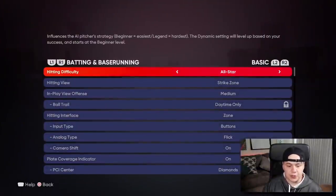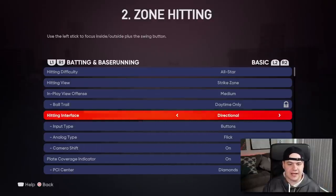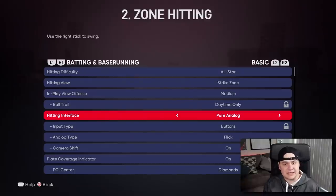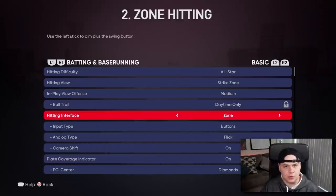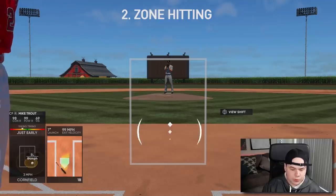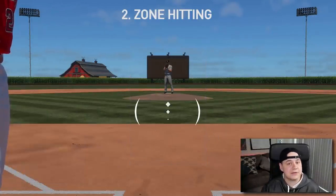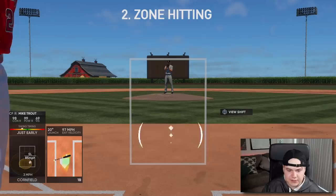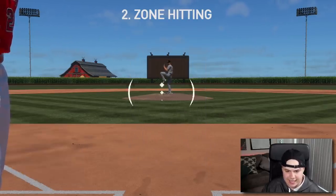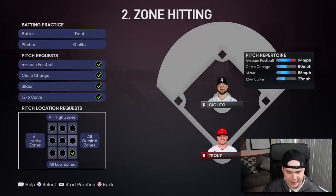The second tip is using the correct hitting interface, which I believe is zone. There are three hitting interfaces: zone, directional, and pure analog. Directional is a pick-up-and-play sort of interface. Pure analog uses the sticks to swing. Zone is 100% the way to go because it gives you the most total control of your swing. With zone hitting, you'll notice this thing moving around in the strike zone — this is called the PCI. I'm moving this around with the left stick, and this does not represent the barrel of your bat. The idea of zone hitting is you want to move the PCI to where you think the pitch is going to end up.